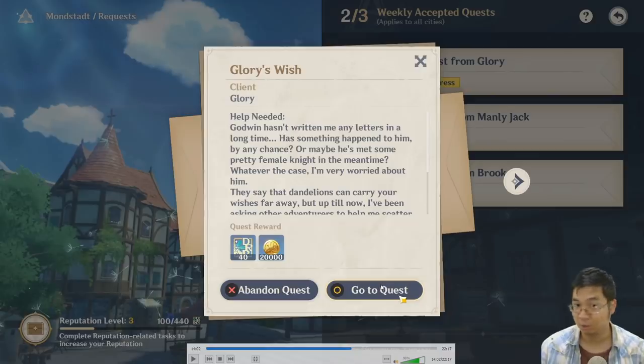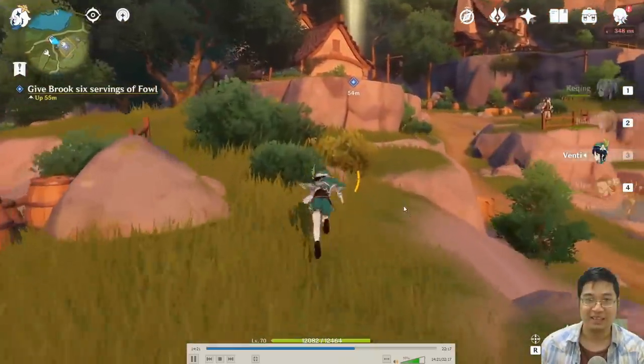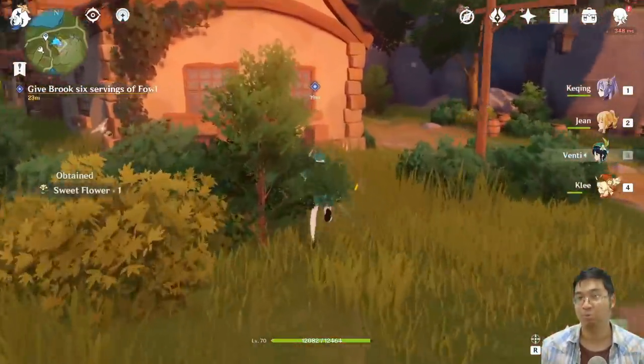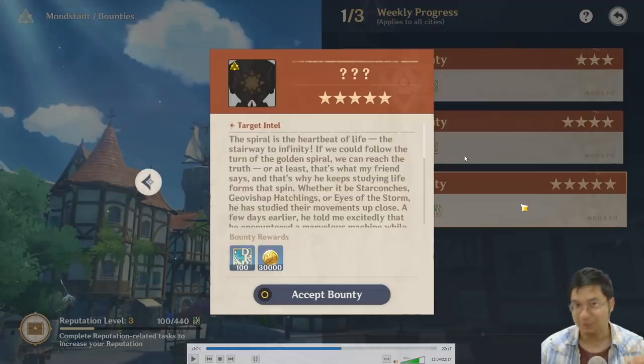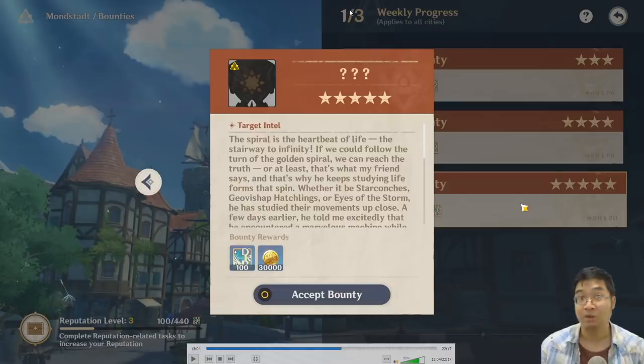After accepting each quest, you can click 'go to quest' to navigate towards it. The biggest focus here is to have your ingredients ready. Keep in mind you can only do three weekly hunts and three weekly tasks for both cities combined — so if you did three in Mondstadt you can't do any in Liyue Harbor. It applies to all cities, so only three out of three can be done every week.